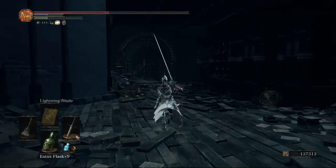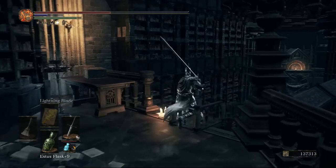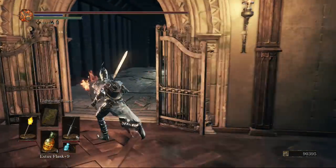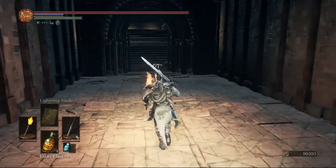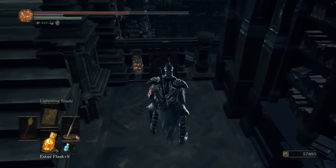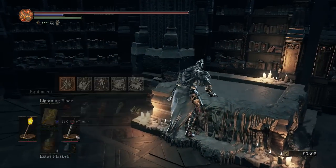Head back out of the hidden area and this time go left to continue through. You can jump down onto the little stair-bridge, but it leads to the same place. Head to the right and there will be a red knight. Before heading across the stair-bridge, press the lever to the right of it — this opens a bookshelf, and the Scholar Ring, which boosts intelligence, will be right there.